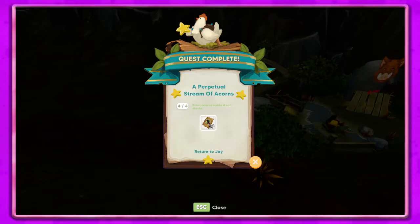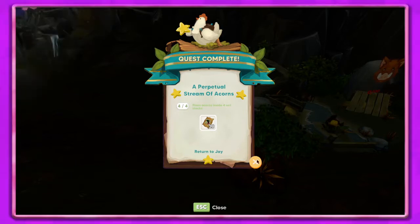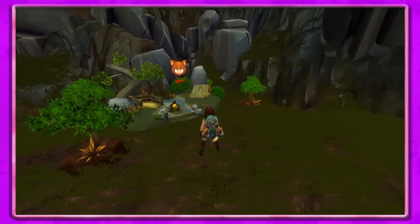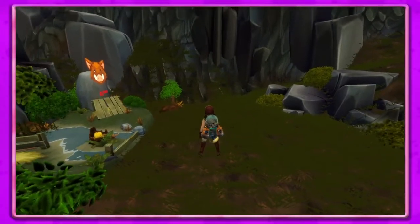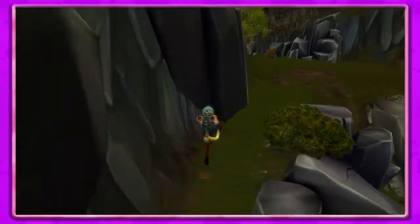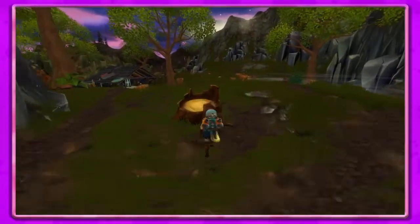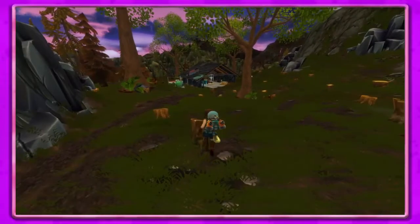I got some achievement unlocked, not sure what it said. Return to Jay - we got that done. Now we just need to tame some boars and get them over here and everything will be cool. Let's go back over to Jay.